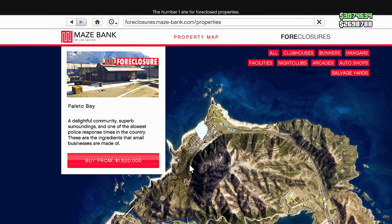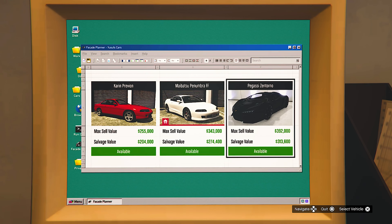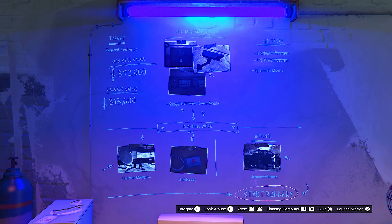You guys will need the salvage yard to do this money making method. The cheapest one is 1.6 million. Once you own the salvage yard, just make your way to the computer. What I'm doing right here in the video is called the salvage yard robberies. The robbery you choose is completely up to you. There are setups, but they're all done in free roam, which is nice, and I'm doing this all in an invite only session. The whole point of the salvage yard robberies is to steal vehicles and scrap them later on — you can even keep them as well. I'll leave a link down below in my description on how to do that.